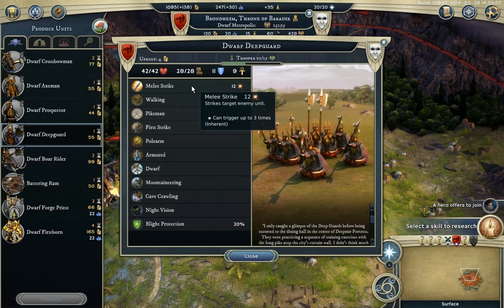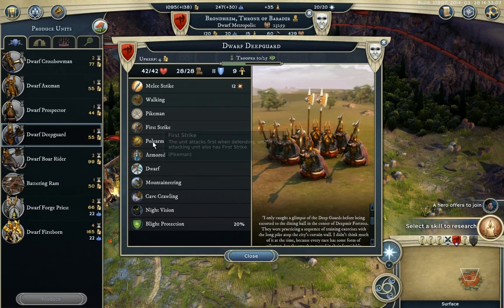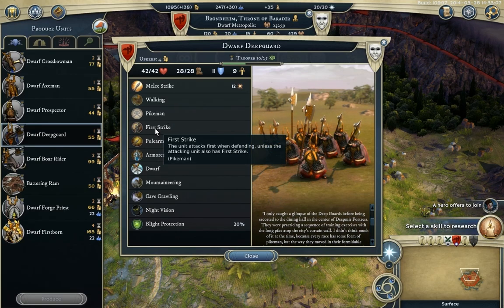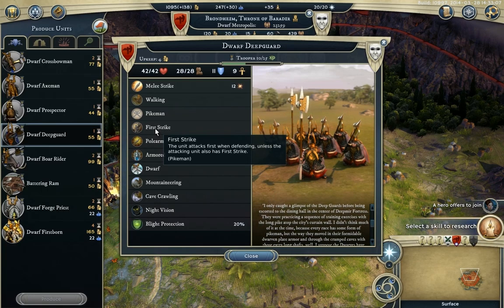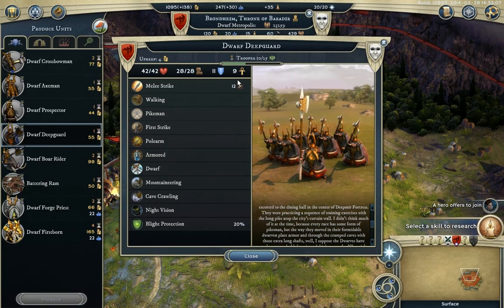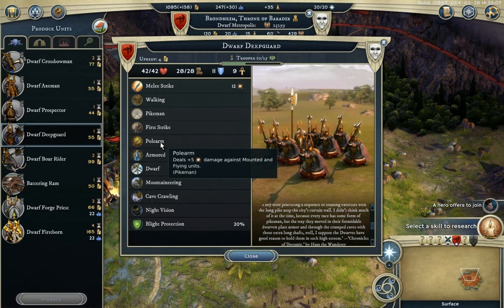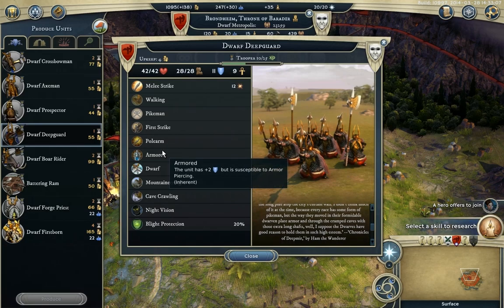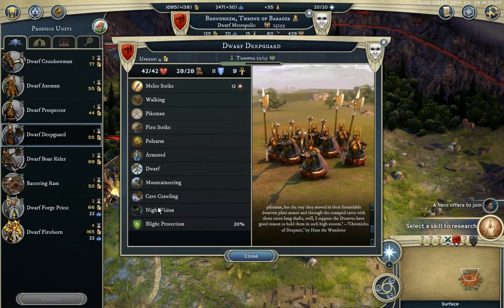They deal 12 physical damage per action point. Pike men automatically gain First Strike and Polearm. First Strike means whenever you are defending against a physical attack you will attack the enemy first. Polearm increases your physical damage by 5 when attacking mounted or flying units. They also have plus 2 defense, so that's 13, and then all the dwarf abilities.